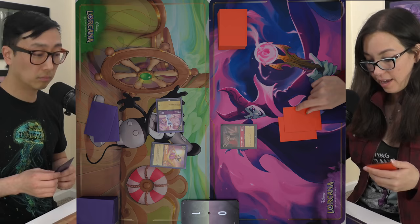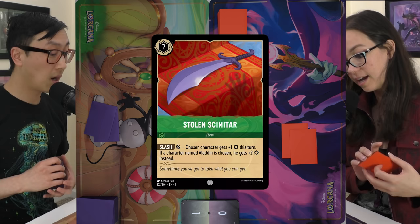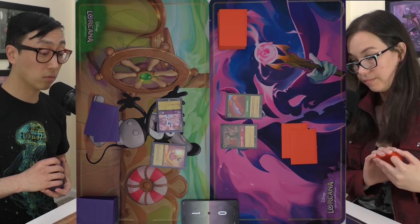I went first, so I'm going to ink Vicious Betrayal and tap two to play a Stolen Scimitar. It allows my creatures to have one or two more attack depending on whether they're an Aladdin character. Then I'll pass the turn.